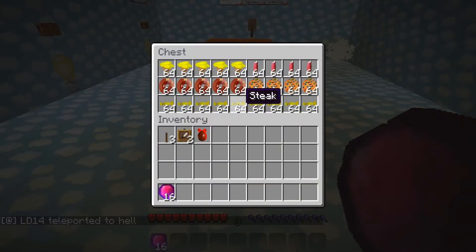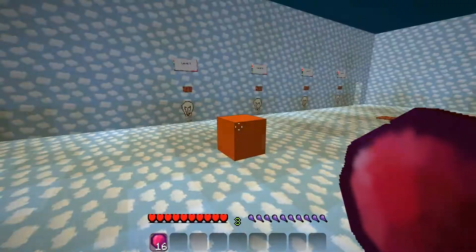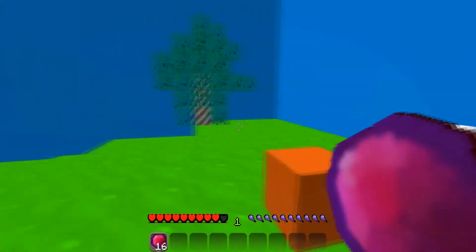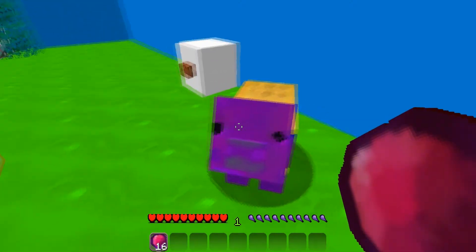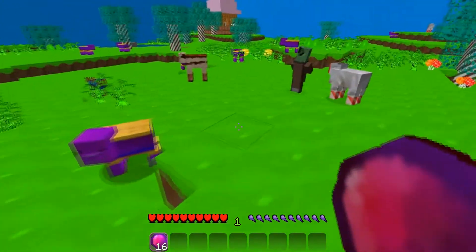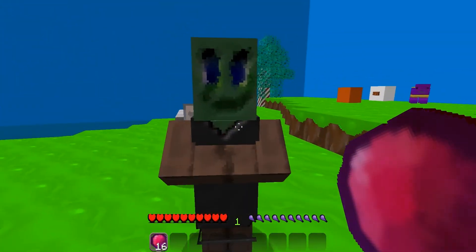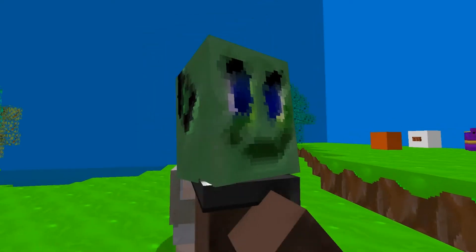The light bulb comes on when — when you unlock the level. Level one down! That is one scary pig. Jesus. Hello. Okay, I'm not going to start singing.